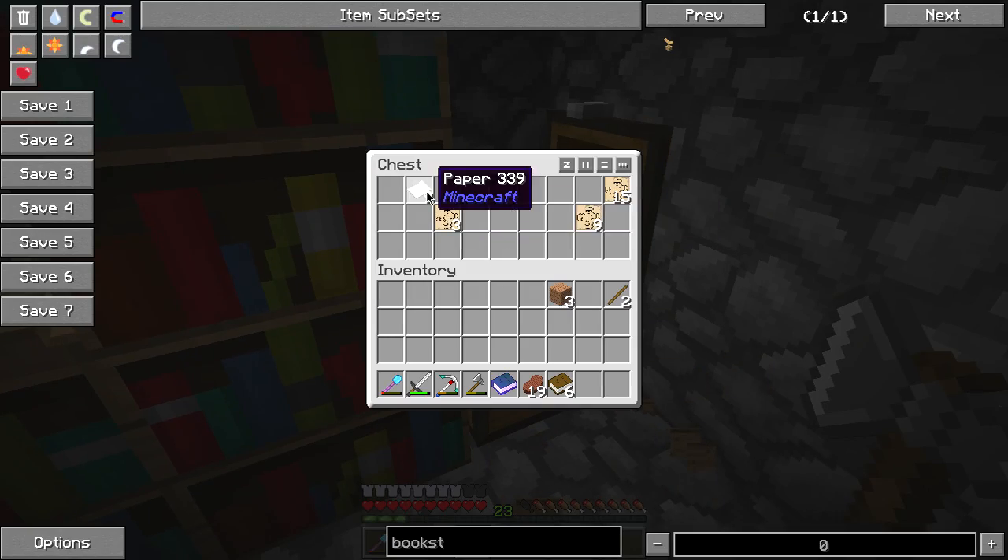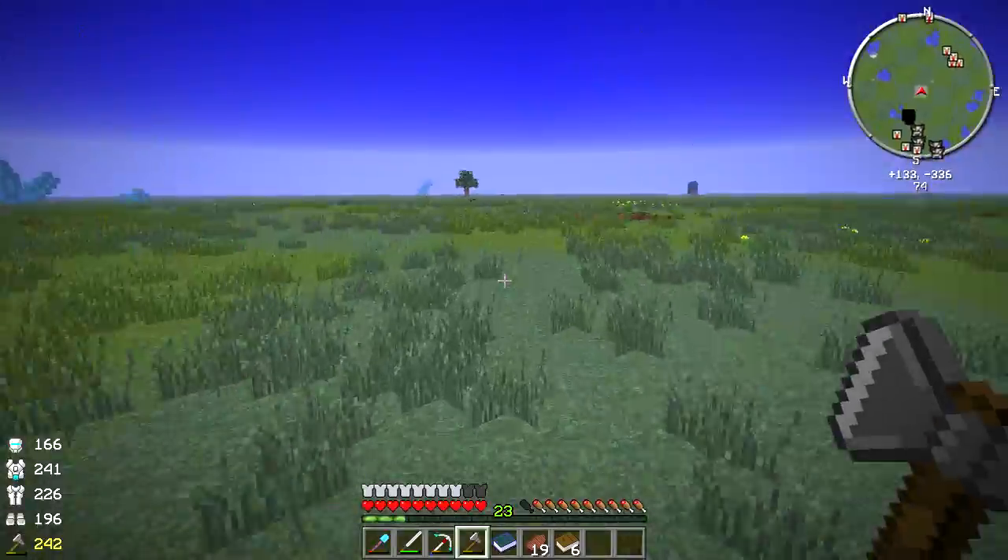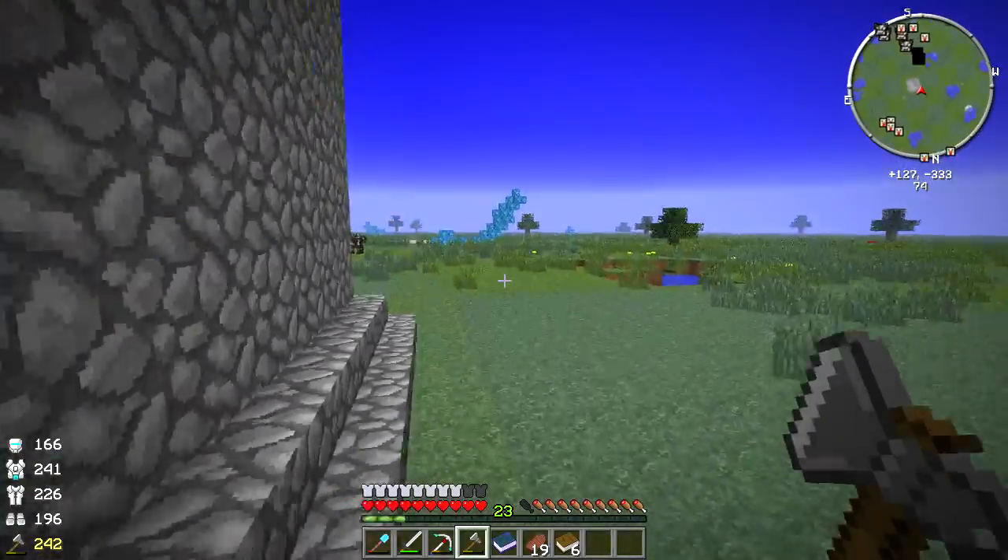And we got a chest here in the corner with paper, and then some more pages. So that's pretty cool.